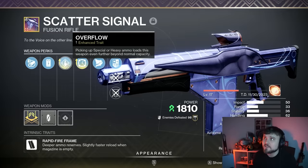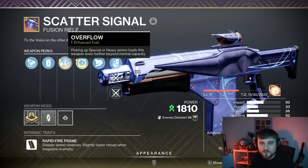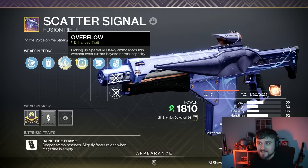The best perk in the left-hand column is going to be Overflow. Picking up special or heavy ammo loads the weapon even further beyond normal capacity. Because this is a craftable weapon, you can get the Enhanced Overflow trait. Normal Overflow will double the magazine, but Enhanced Overflow gives you 120 rounds — more than double the usual magazine size — which means you can absolutely dump a ton of fusion rifle shots into a boss without having to reload very much.